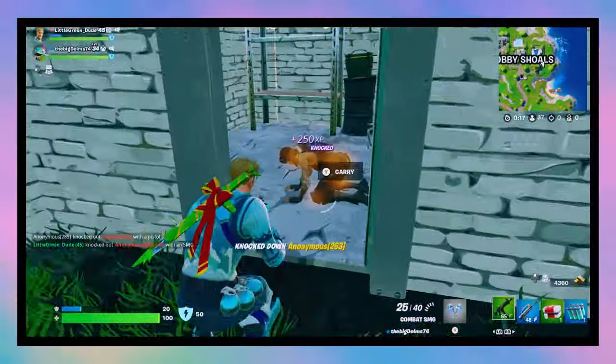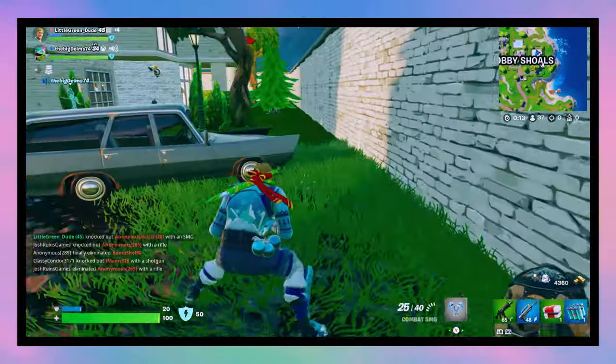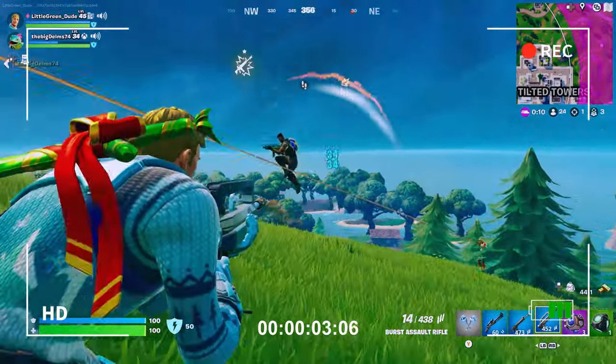Biggest update: a total rehaul of the loot pool. Seven items were vaulted, including the pistol and hammer assault rifle, but we've got some fan favorites back, like the hand cannon and the hunting rifle, perfect for sniping and bringing back that old school vibe. Here's a full rundown of the changes.